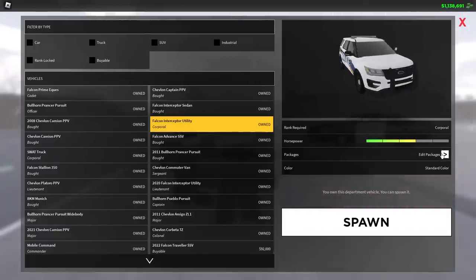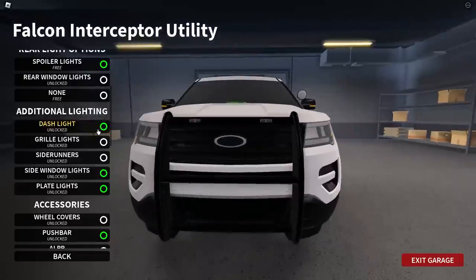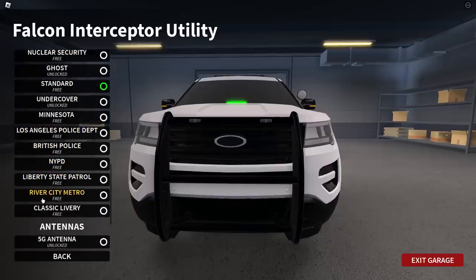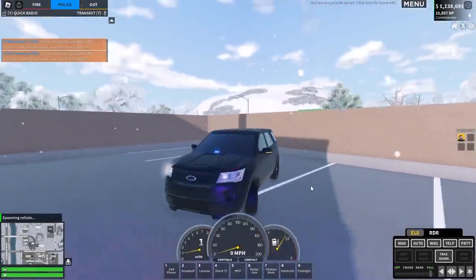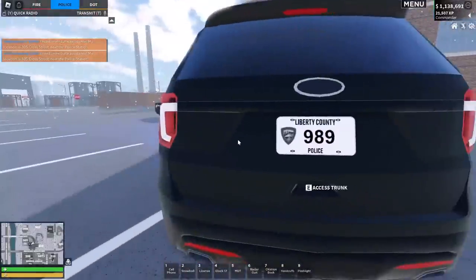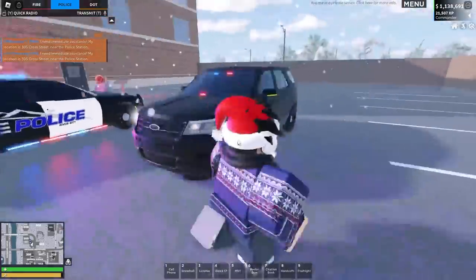If we go over to pretty much any vehicle here, we can now edit the light customization. We've got improved ELS — so if you have the customization game pass, you can now get dash lights and grill lights. So instead of having them in your grill, you can go completely undercover. If we set this to undercover and then just have these lights on the dash — that's neat. You can see it here. That is really cool, I like that a lot. And then you've got no lights in the grill.